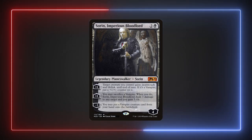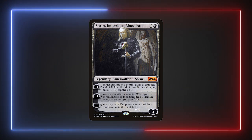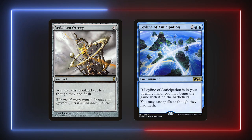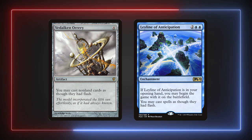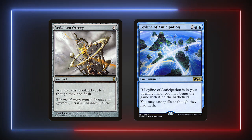Sorin Imperious Bloodlord is a great planeswalker that lets us cheat out any vampire in our hand or buff a creature we control. It's probably unlikely we'll use the sac outlet but it's a nice option. Finally, the best two cards in our deck are Vedalken Orrery and Leyline of Anticipation. Having the ability to cast everything at instant speed really unlocks Evelyn's potential — instead of being limited to just instant speed cards, we can cast one of our opponent's cards per turn in addition to whatever is in our hand.